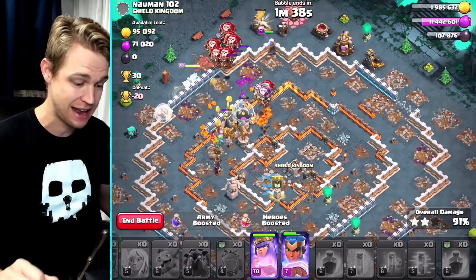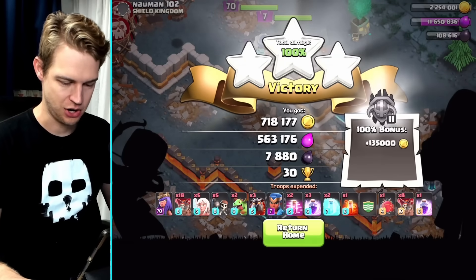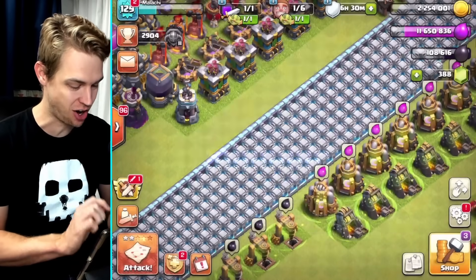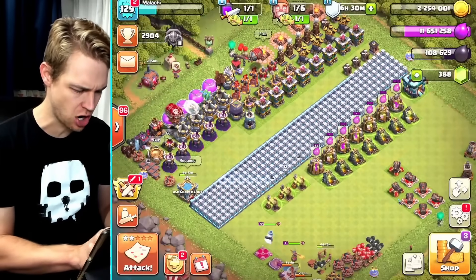This is why I attack this base - without all your heroes you've got to be careful what you're attacking, and this worked out just right. I used up everything and that is going to be a chaotic three-star. Yep, that'll do right there. With that loot bonus, over 8,000 dark elixir - not too shabby. We got the star bonus too, so that's 14,000 dark elixir total.